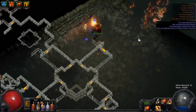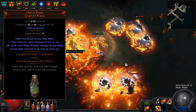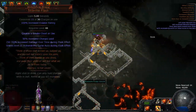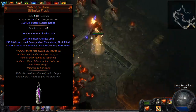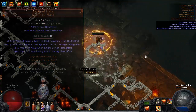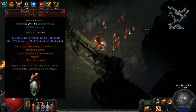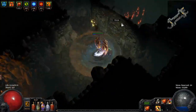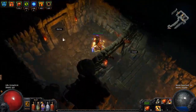For flasks, the unique Atziri's Promise Granite Flask is pretty nice for the knockback, generating power charges quickly and bonus damage. The new Witchfire Brew Stibnite Flask adds some defense in boss fights with the Smoke Cloud, plus bonus DPS with the level 21 Vulnerability on use. Taste of Hate is probably never out of meta, and you can even use Rumi's Concoction because you can block with staffs. Pick a flask pool according to your budget, and don't forget to have removal for annoying status ailments like Frozen and Curses.